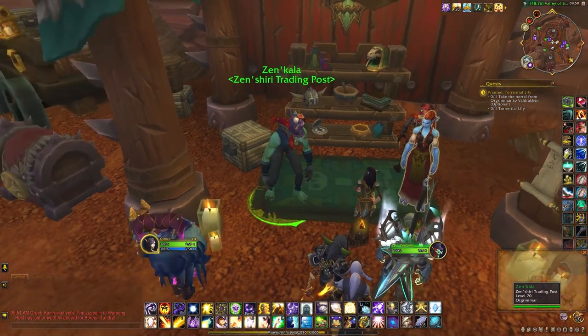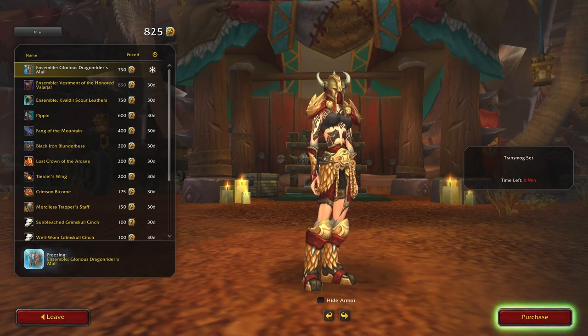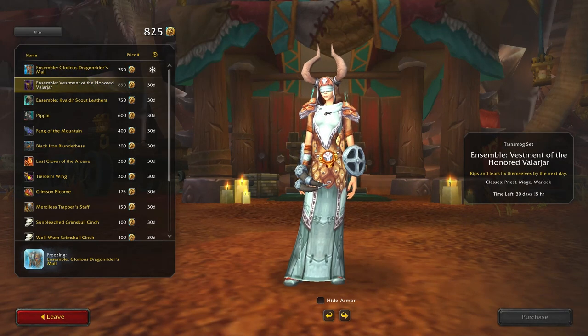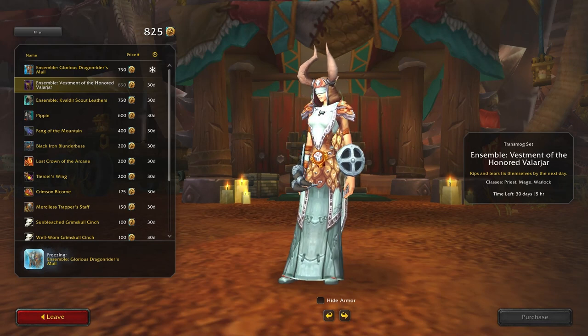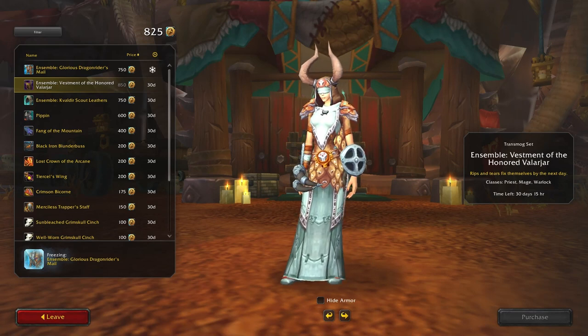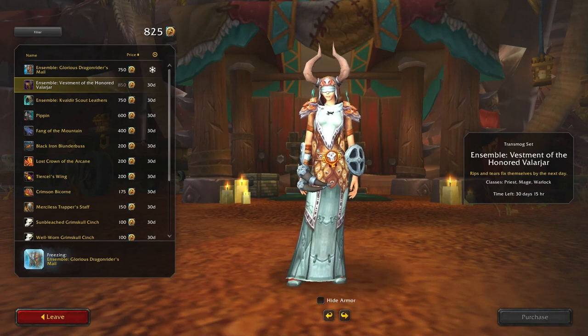Now just check out everything — I have many treasures to see. Cool, okay, 825 already. So this is still the item I have locked — Investment of the Honored Larger — and it looks like denim. Rips and tears fix themselves on the next day, really? Okay, seriously, it kind of looks like patched denim, I'm kind of digging this. But I don't think I'll be buying it this month.